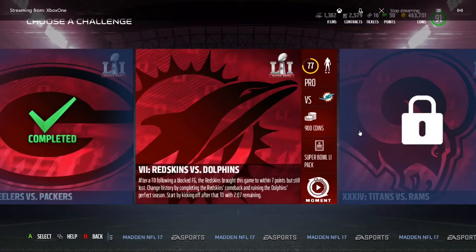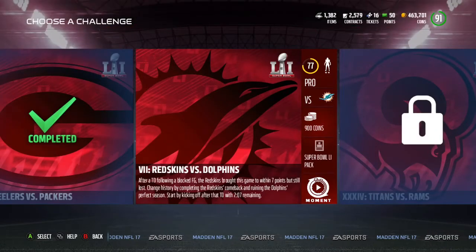This is the 'what if' category of the journey to the Super Bowl — Super Bowl 7, Redskins versus Dolphins. You're down by seven with two minutes left in the fourth quarter and you're kicking the ball off to them.